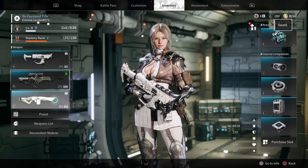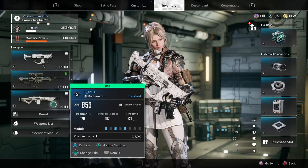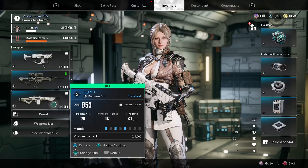When you highlight the gun in your loadout, you'll see the blue mod indicators pop up under 'Module' — that's how you know mods are equipped for that weapon.